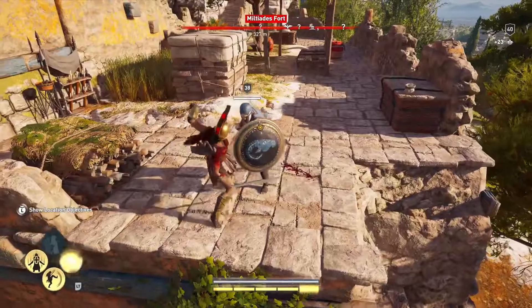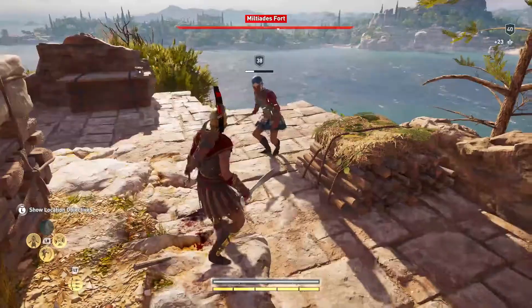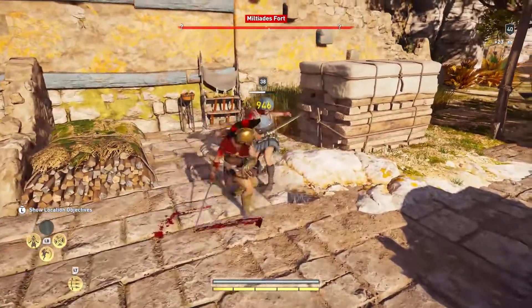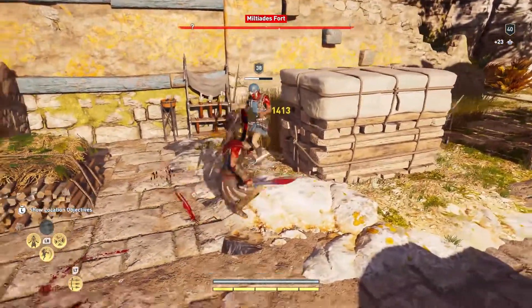Without the shield doesn't mean you don't have defensive options. We have the parry, which is fairly generous — compared to a block, what it does is create an opportunity to take back the offense.